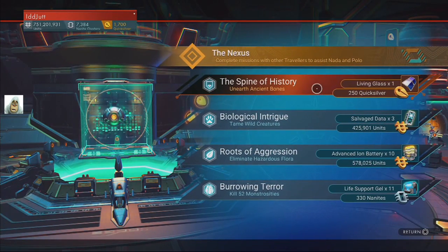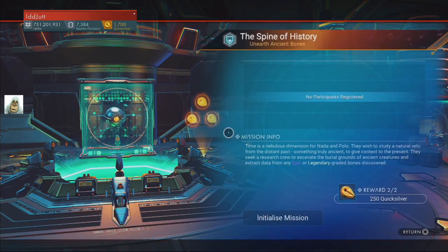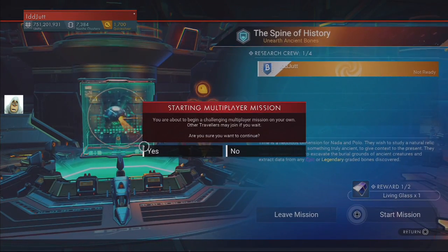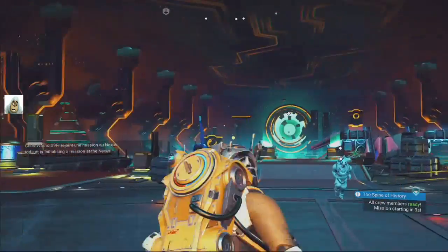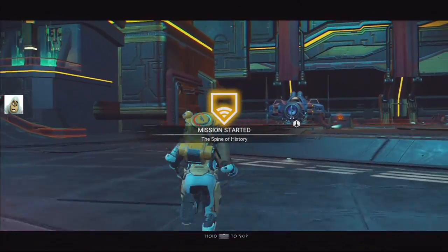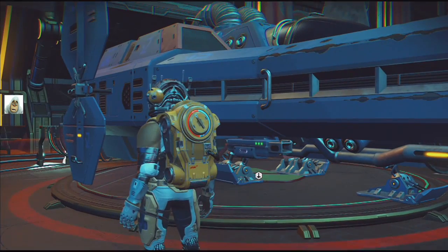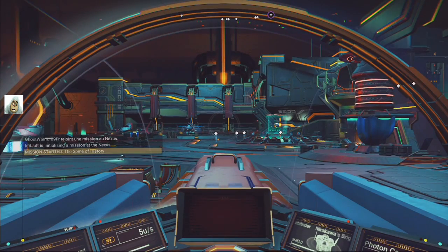The mission is Unearth Ancient Bones. That's what we have to do then. Initialise and start - yes. They've changed this bit; you have to confirm yes now before it lets you just do it. Extra buttons to press. The Spine of History. I'll take it we've got to go somewhere first.